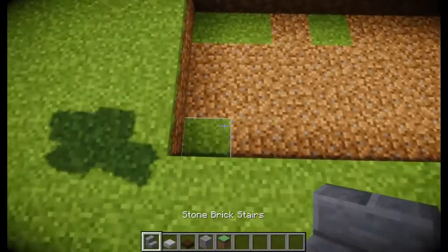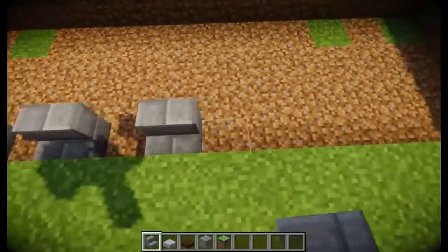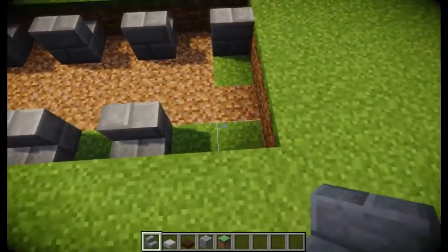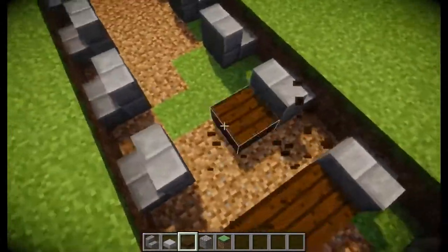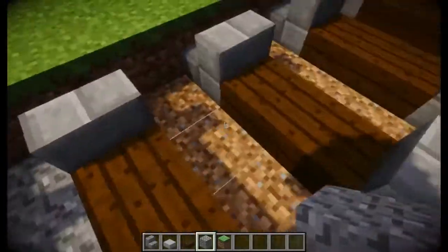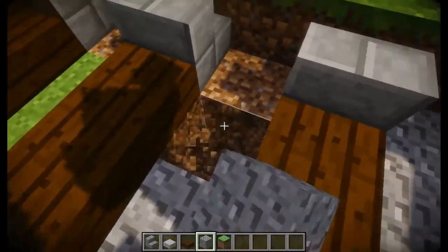So for your tracks, you're going to take your stone brick stairs and place every other one — every other block — just like that, all the way down until you get to the end. Do that on both sides. Then we're going to place dark oak slabs in between the blocks with stairs. Then we're going to place gravel — we'll break these blocks and place gravel down there. You can do sand if you're in a sandy environment, but if you're in pretty much anything else I prefer gravel.